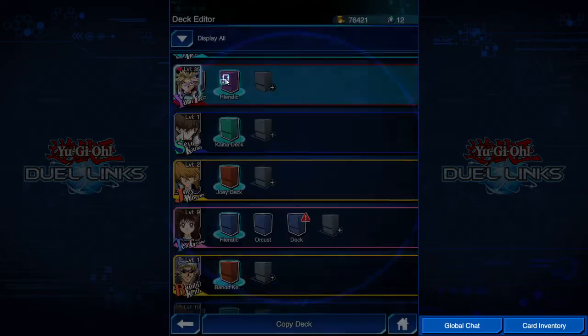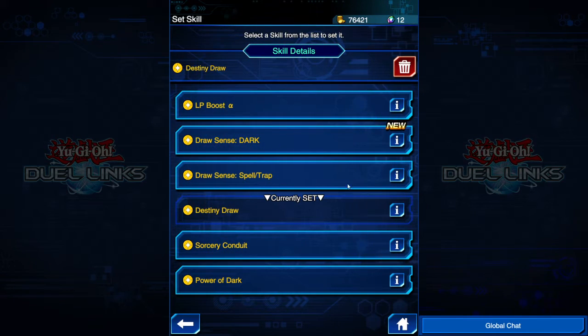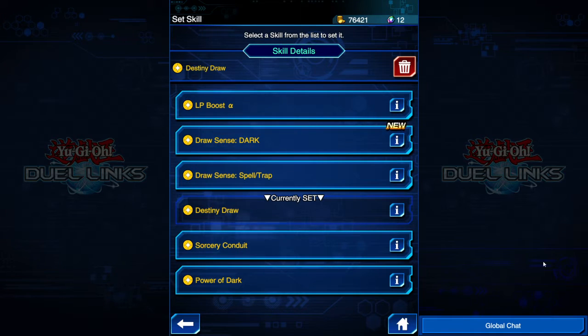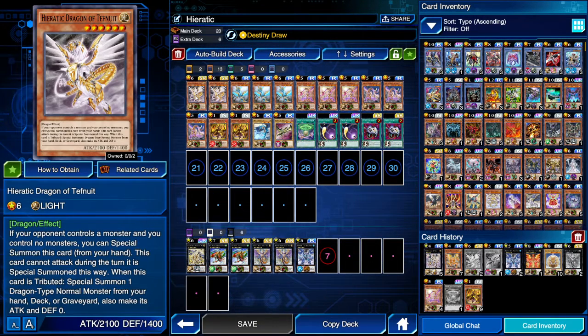The deck list I have currently uses the Destiny Draw skill ability. Destiny Draw is: if your life points decrease by 2,000 during your draw phase, instead of conducting your draw, you draw a card of your choice. This is a once per duel effect. Let's get into the cards one by one.